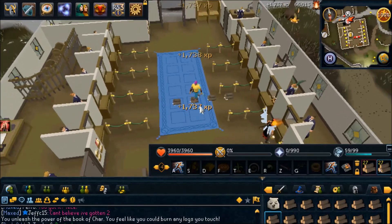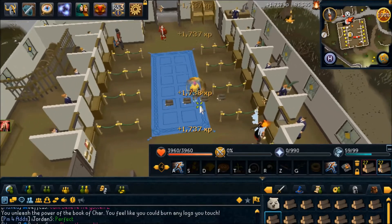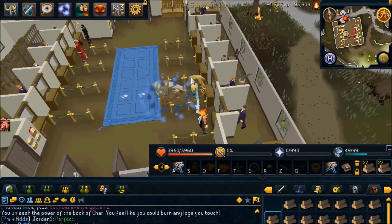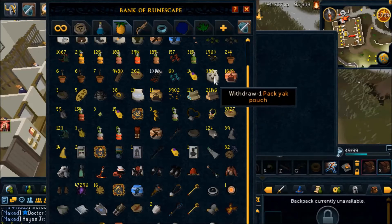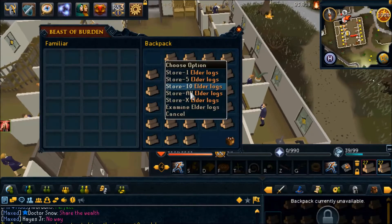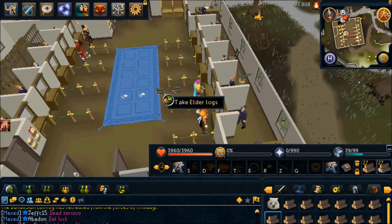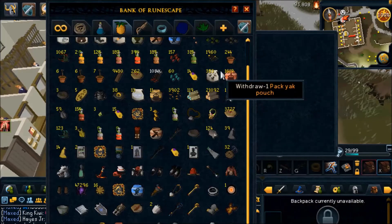As you can see, I'm getting some pretty massive XP drops — 1737 — and that's because when using your Book of Char and you run over a log, you get about double the XP, so I'm getting about 870-ish per log. And even though it doesn't look like it, I actually ran over two places in that one tick. If you're not doing it correctly, you'll see XP drops of 800-something, but if you do see XP drops of 1700 plus, then you know you are doing it in rhythm.